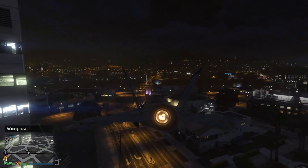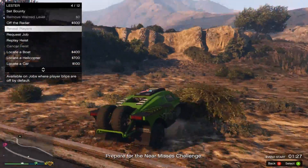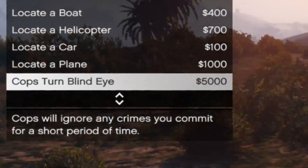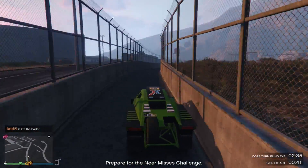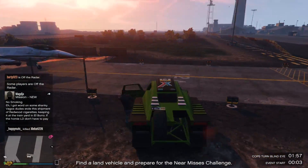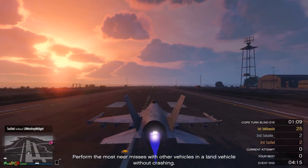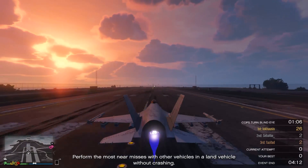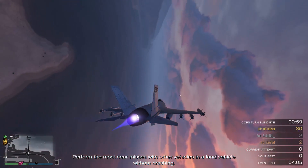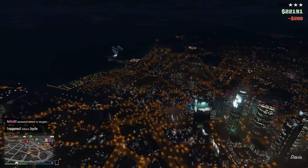Now let's talk about the contender — the Laser. How you obtain one is kind of annoying since you can't actually buy one in Warstock Cash and Carry. To get one you have to call Lester and get the cops turn blind eye perk in effect, then enter the military base via the many methods available. Just drive to the main runway and there are Lasers dotted around everywhere. Take off in a Laser and there you have it. You have to spend five thousand dollars and go through the painful process of manually going to Fort Zancudo just to grab a Laser, whereas with the Hydra you can just call one in from Pegasus and they'll deliver it to any compatible helipad.